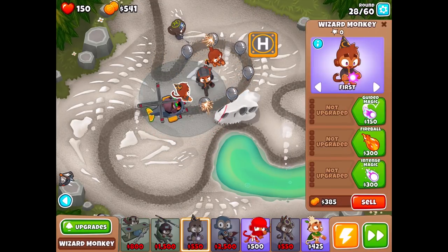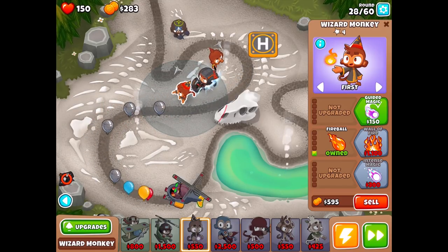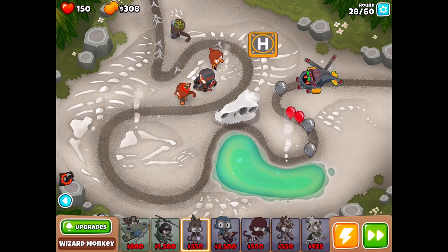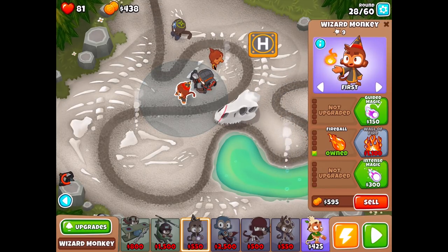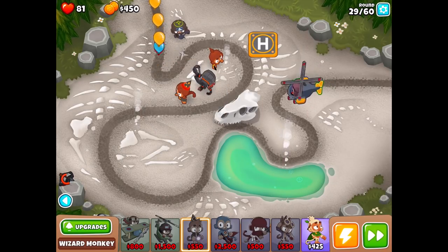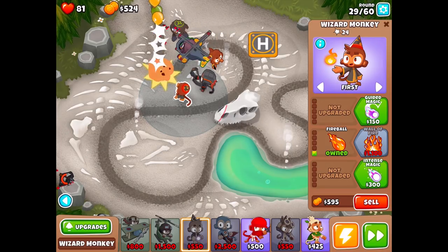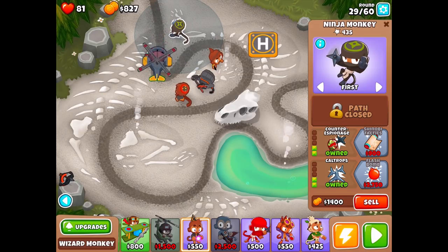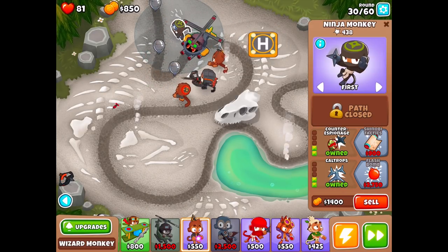Maybe it was the magic monkey if he has fireball. Come on Quincy and magic monkey — you've got to attack way faster. So I don't know what I'm doing with the ninja monkey now. I know we took a lot of damage there, but it's okay. As soon as we get the flash bombs that'll make things work. There's just so much to afford.